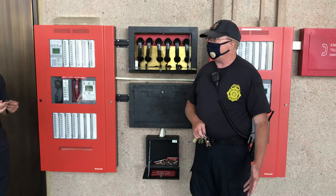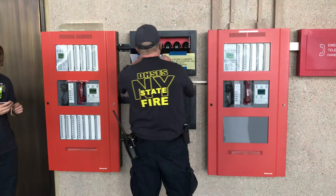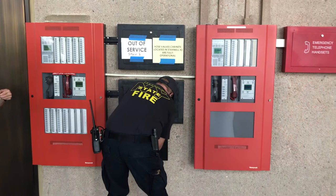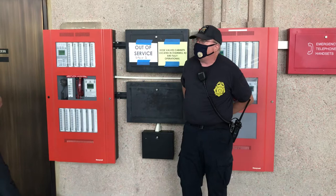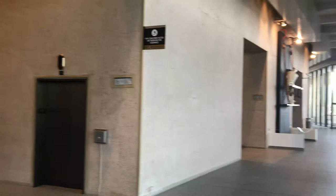If you want to grab a phone, there you go. When an alarm goes off, you have elevators that will automatically recall based on the location of the alarm. For those that don't know, you have three banks of elevators in this building: low-rise, mid-rise, and high-rise — floors 2 to 14, 14 to 29, and 29 to 42.